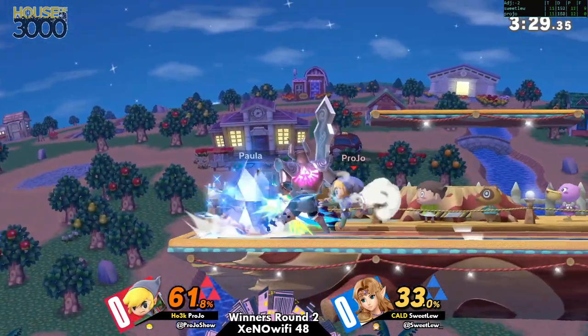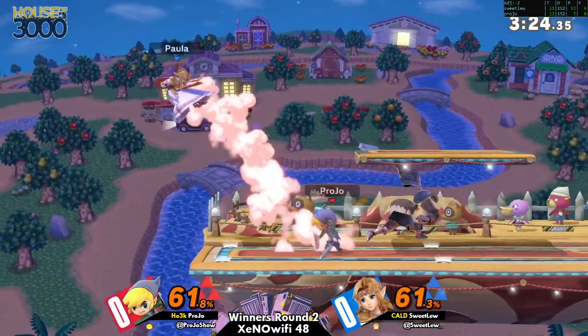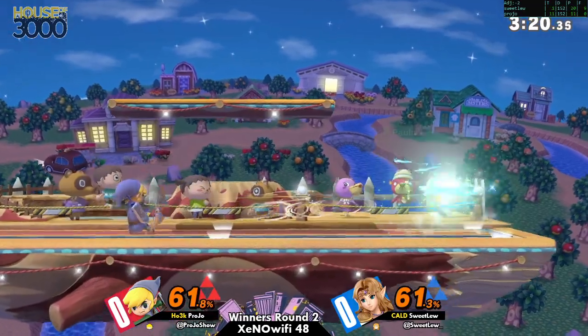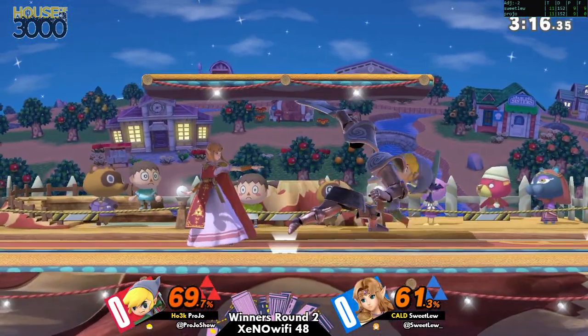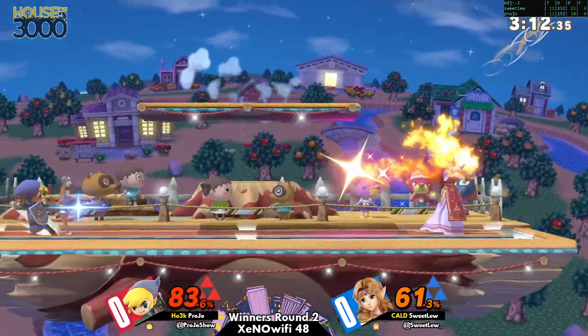Let's see what she does at the ledge. Oh, nice jump — that's pretty much what you want to do. That said, Zelda players typically like to read that and go for the thin air to send him off stage. We'll see if Pro Joe keeps going for that jump off the ledge; it seems to be working, but we'll see if he keeps committing to that option.